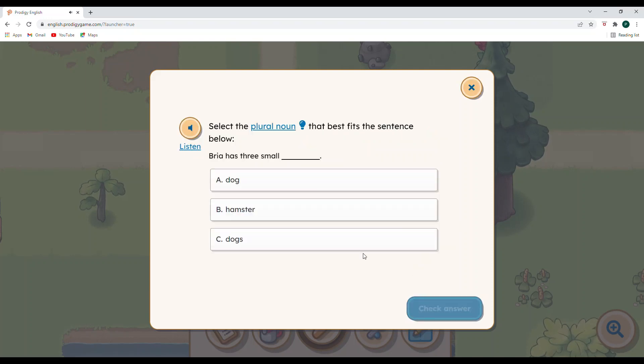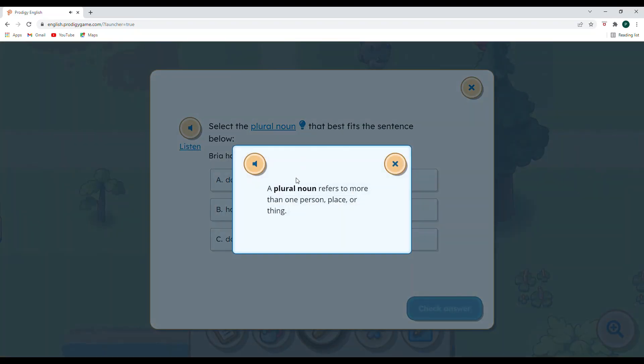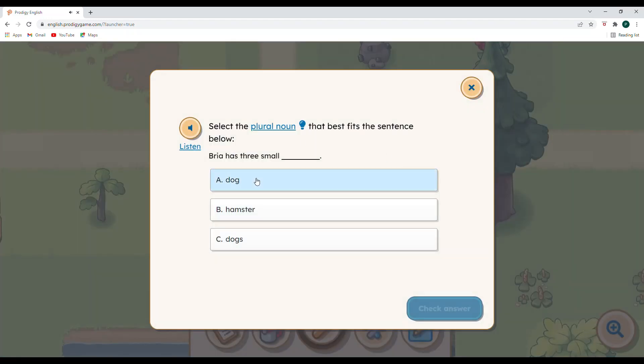Now we're on plural nouns. A plural noun means that there are two or more — like foxes, which is f-o-x-e-s. A plural noun refers to more than one person, place, or thing. Dog — that is singular, there's only one. Hamster — also singular. Dogs has an S on it. Let's read the sentence to make sure it makes sense: Bria has three small dogs. Yep, that sounds great — let's check that answer. Wonderful!